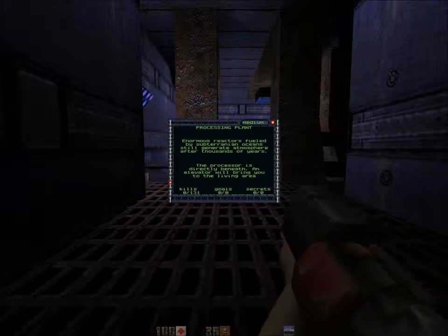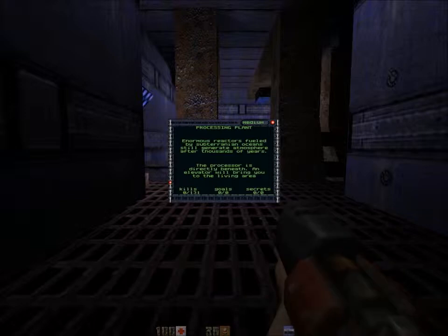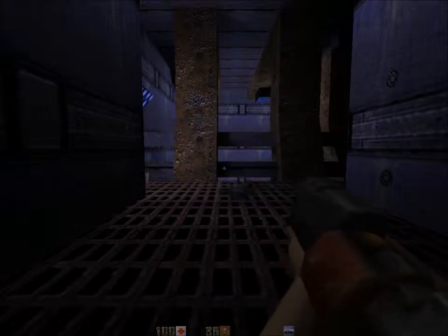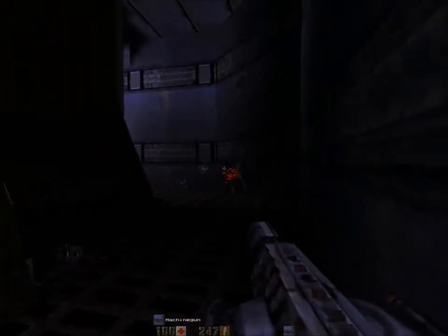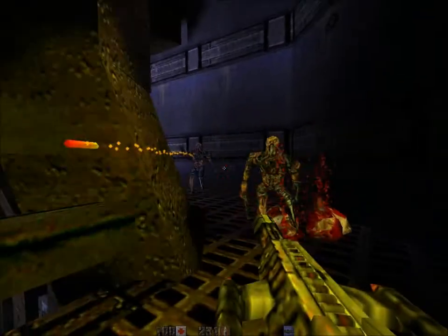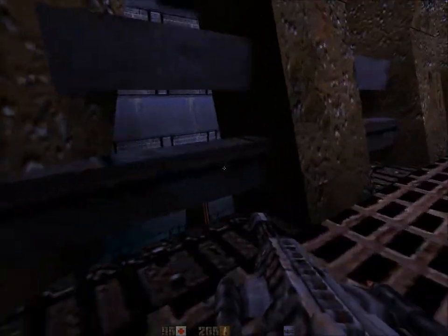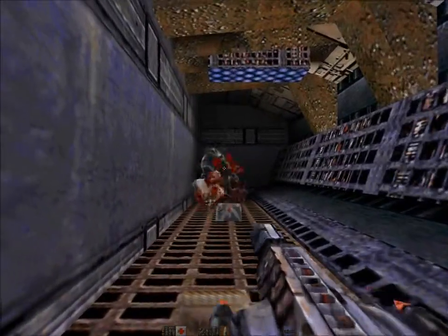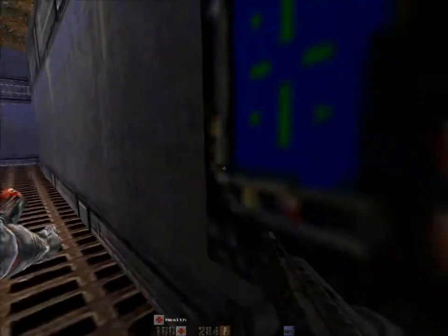Processing plant. Enormous reactors fuelled by subterranean oceans still generate atmosphere after thousands of years. The processor is directly beneath. An elevator will bring you to the living area. The living area? Hmm. And we have a new weapon - the machine gun. It looks kind of weird, but it does the job. I think I'll use it for a while.